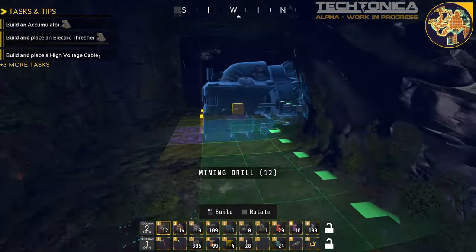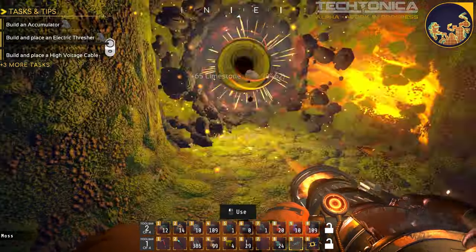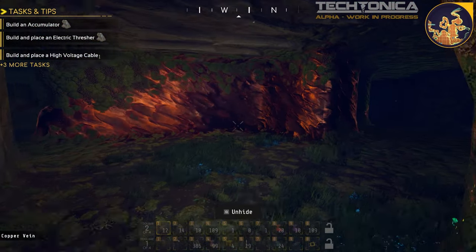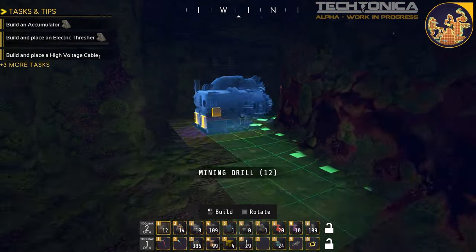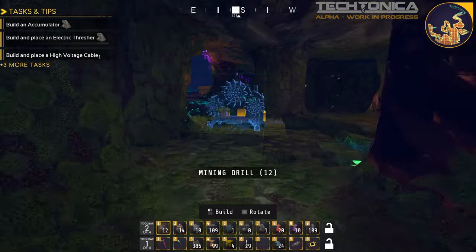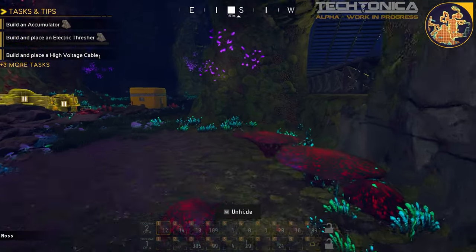Now we need to go hit that copper node. This copper node is actually pretty large too. You can see we can have lots and lots of spots for miners all the way around it. It's huge. No problems there. Now the point we need to do is connect these two so we can have a little smelting room.